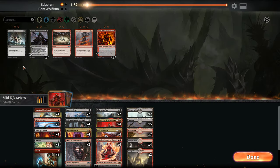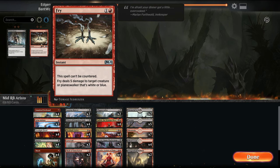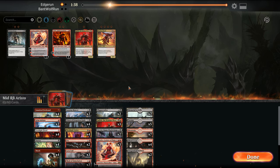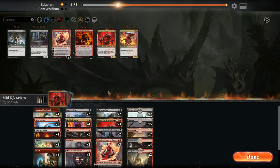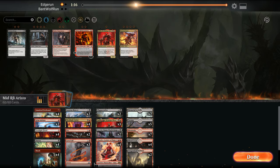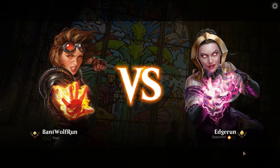So this is definitely a Duress matchup. I like Davriel and Lava Coils and Fry. Coming out — Chandra's not bad. I'm going to get rid of the Mayhem Devils because they died to everything. Cut down Judith, cut down Priests, cut down Mask. Put in Chandra. The reason we're taking out Priest here is it's very unlikely it survives — it gets hit by Cry of the Carnarium. We're probably going to win with an unchecked Chandra. Now that they saw that, they'll probably bring in Ritual Ascent as well.